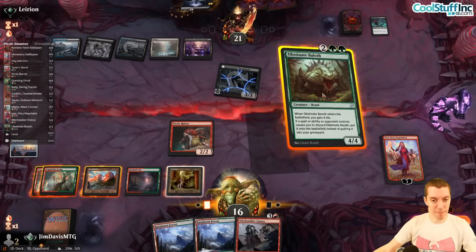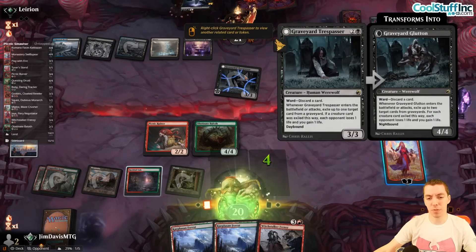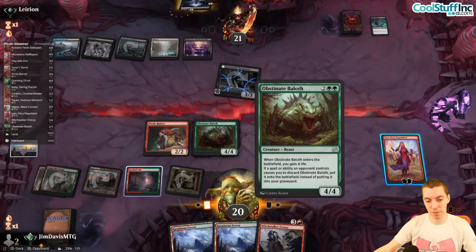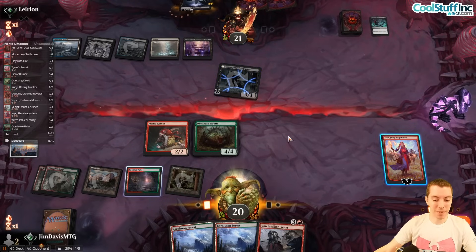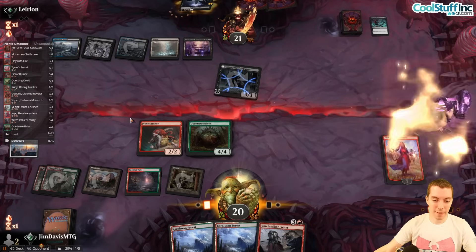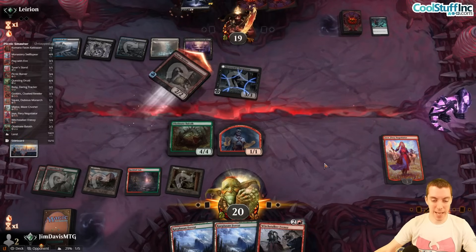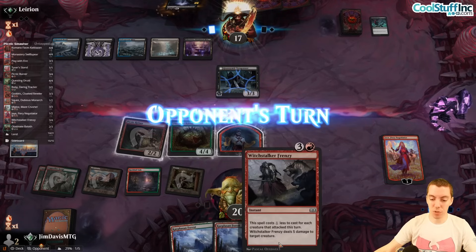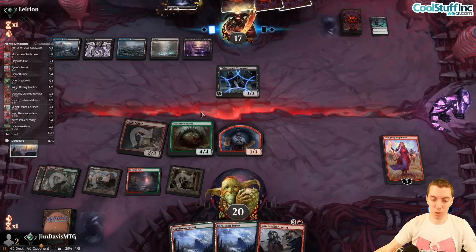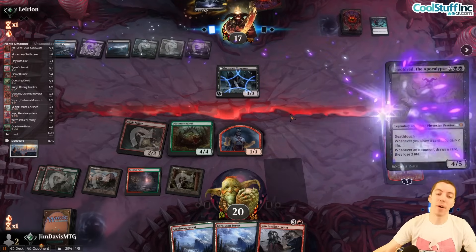They only have two cards left after using Go for the Throat. We're going to cast Baloth first and see if they have Make Disappear. I'm so dumb — I could have used the freaking discard on the Trespasser. I screwed up. Anyway — this has double strike, which is gas. Could have just used Frenzy on it, paid four mana, discarded to Ward, played it free.